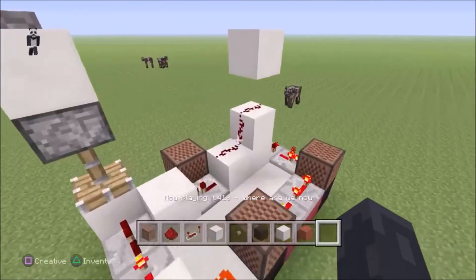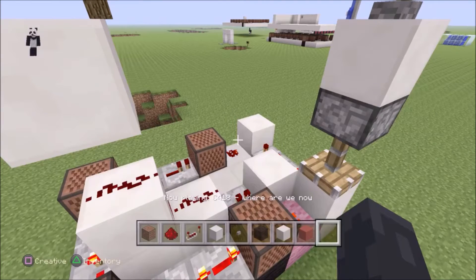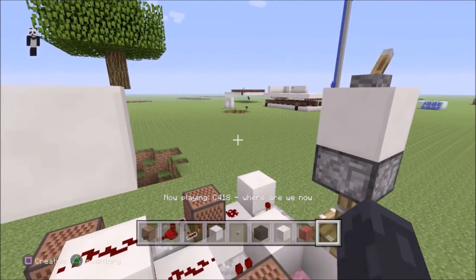First up is Lavender Town that Otaku made. Very simple to make, it's from the Pokemon Red and Blue series. It's on a never-ending repeater which gets annoying.